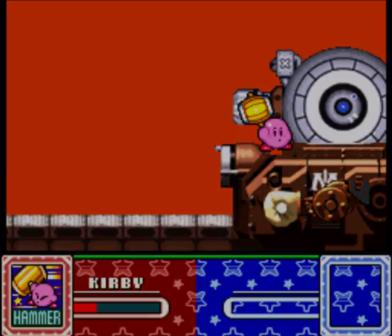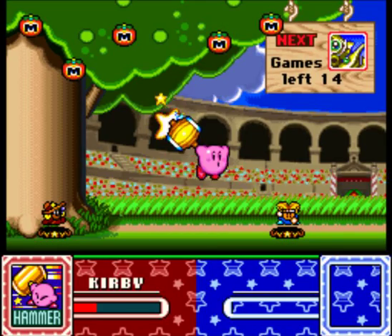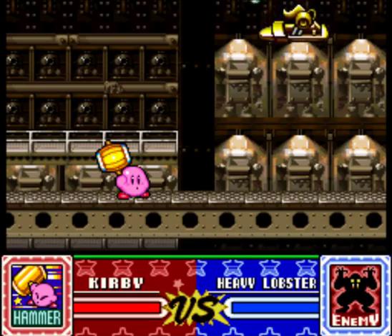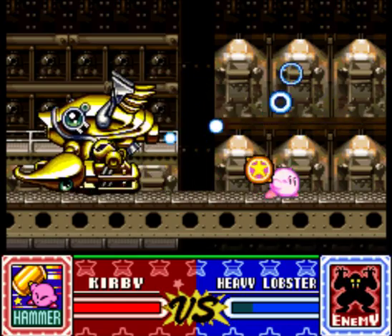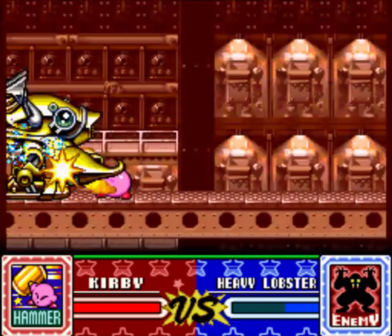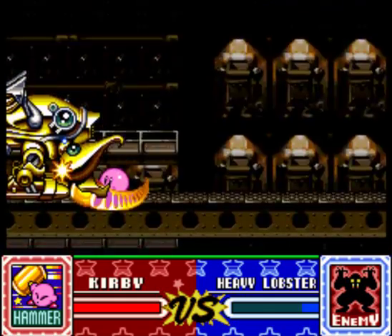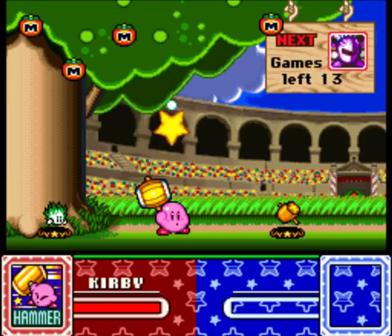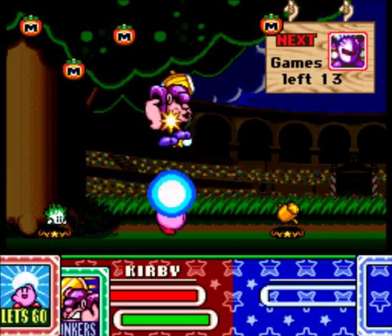I tried to do some kind of cool thing by killing the cannonball and jumping up there at the same time, but it didn't work, so I just used the invincibility anyway and just got up there. Now, heavy lobster is always going to go forward, so I just dash attack through him and do three hammer flips right here. Sometimes he can be random, but if you do it like that, then a lot of randomness is thrown out of the equation.